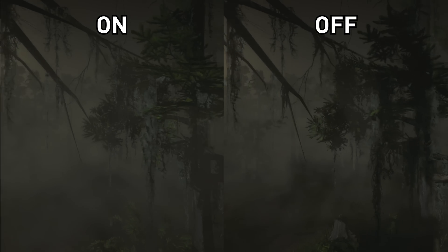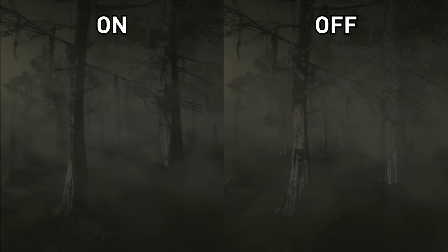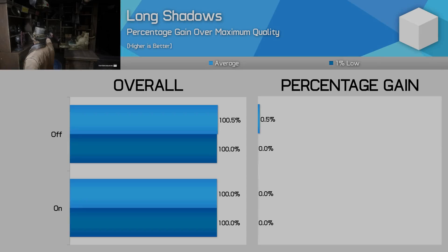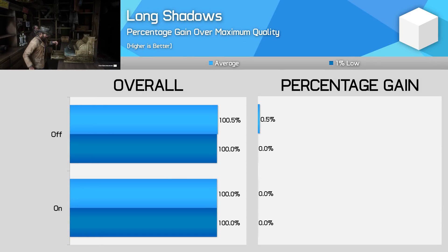Long shadows provide long shadows during the dawn and dusk periods of the game when the sun is rising and setting. It's a simple switch — these shadows are either enabled or disabled, and the difference is pretty obvious visually. However, I didn't spot much of a change to performance. These shadows have a near negligible impact even in areas where they're very obviously enabled, so I would definitely keep this setting enabled.